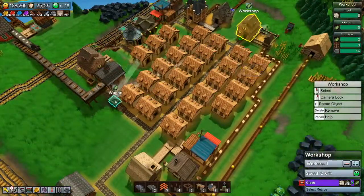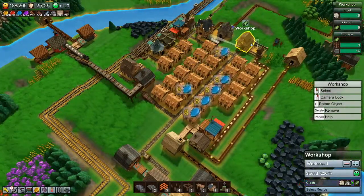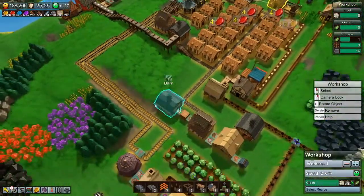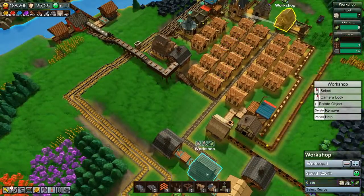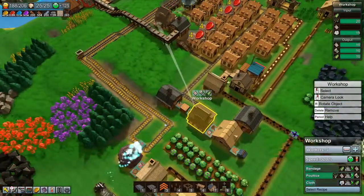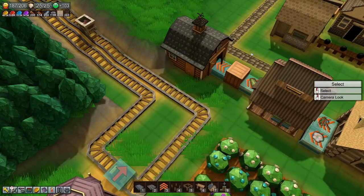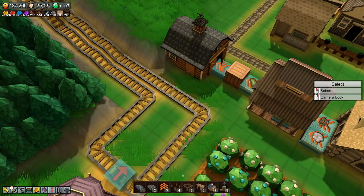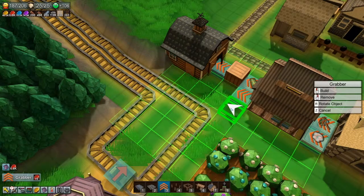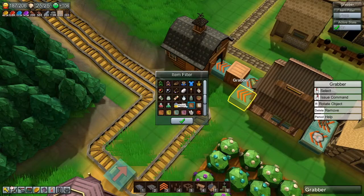It's taking the long way around because the poultice wagon got in the way. But I think it makes at least four in the time it takes a wagon to go back and forth. We can help get the poultice wagon out of the way - it's going back and forth between this workshop and the apothecary. But I've got a rail right here, so I'll get rid of him. Let's filter this grabber to grab poultice.